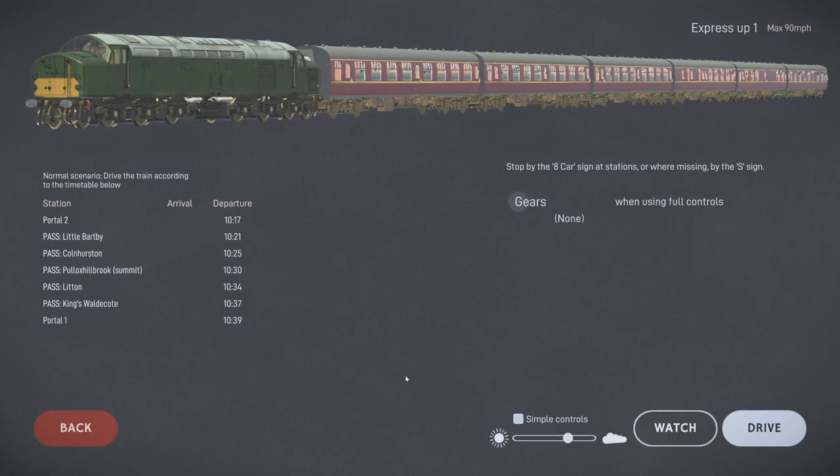We pass Colnhurston, then Pollock's Hillbrook which is the summit, then Lytton, Kings Waldercott, and we arrive at Portal 1. One thing I didn't show you last night is down here at the bottom you can set the weather - cloudy or sunny. Let's go for sun, why not.